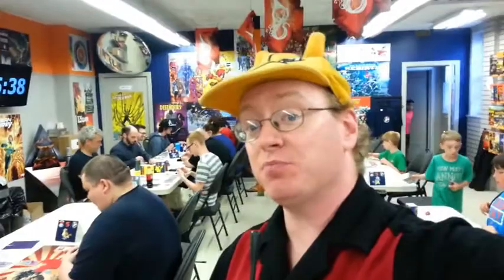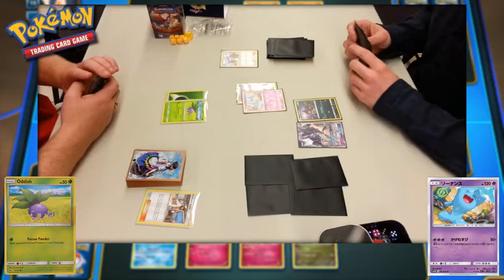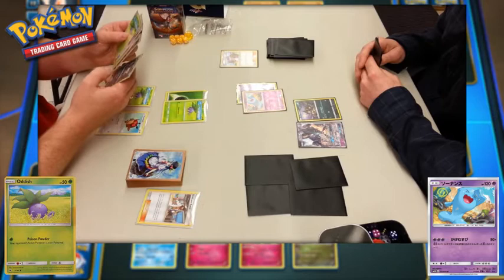Now let's check out a match in play at the Burning Shadows pre-release. I'm a little late getting this video set up, so they do have a couple of turns under their belt. Player one is starting with an Oddish and has already played a Professor Kukui. Player two has a Wobbuffet in the active spot, with an Alolan Rattata and Necrozma GX on the bench, and has also played a Lillie already.